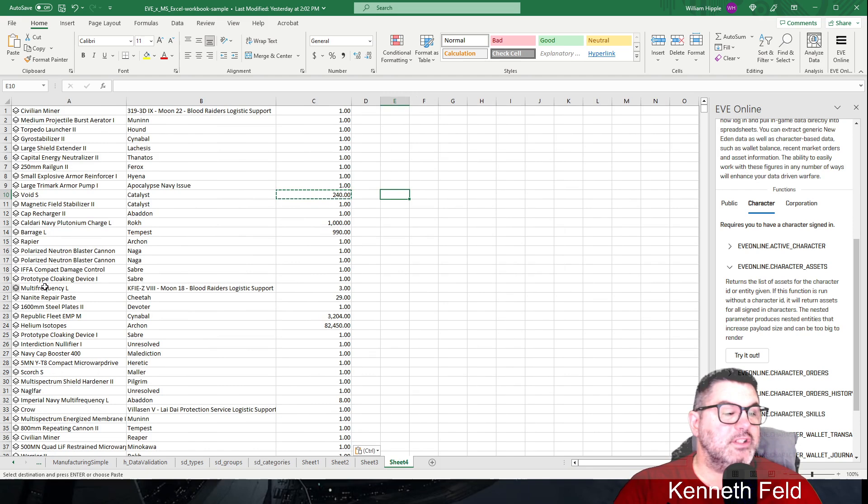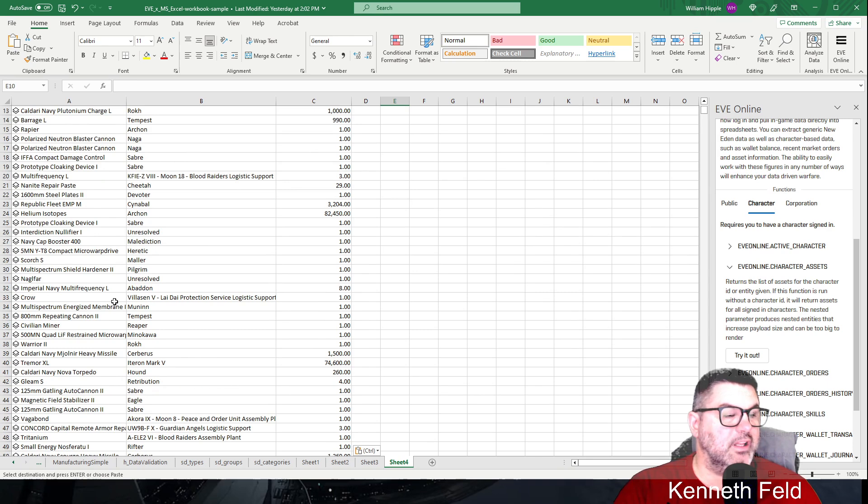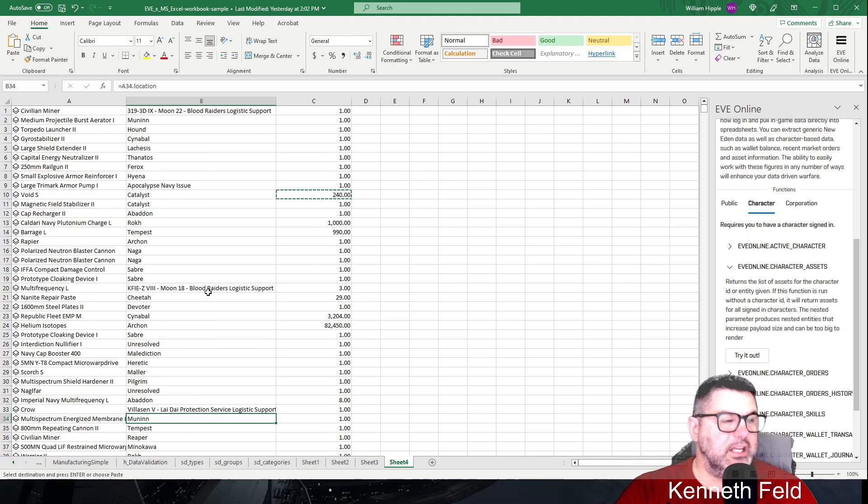If it's something just on the floor of a station, it shows system names like KFIE — I have some crystals there, a Crow and a Vulture. Anything that's in a ship, you'd either look it up or scroll down until you find that ship type. That's why I said you need to be a bit careful with it, but all that data is available to you in Excel.